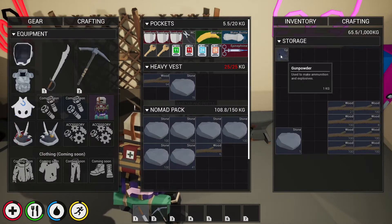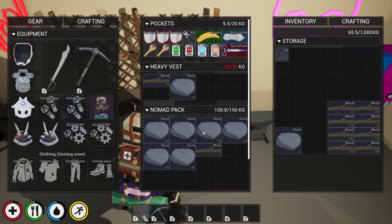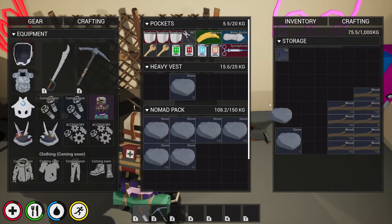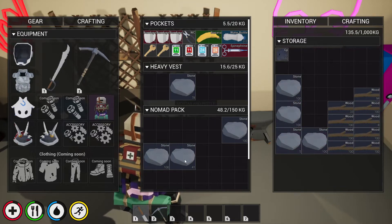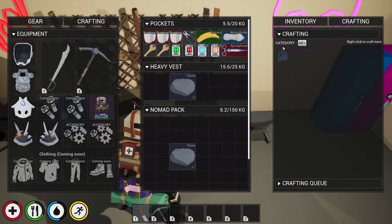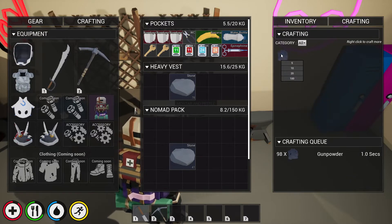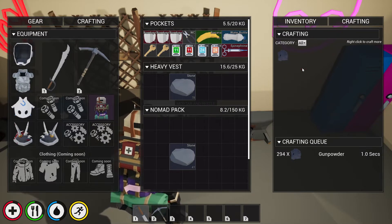So, mortar and pestle — this thing here is gunpowder, which requires wood and stone. Let me put that in there. We're gonna throw this in here like so, put a couple in there, and we're then gonna craft. As you can see, one wood and one stone makes one gunpowder. So if you've got a hundred, you're making a hundred gunpowder, and so on and so forth.